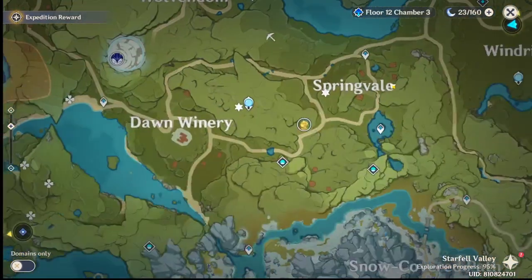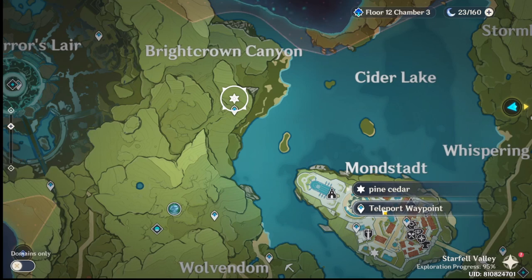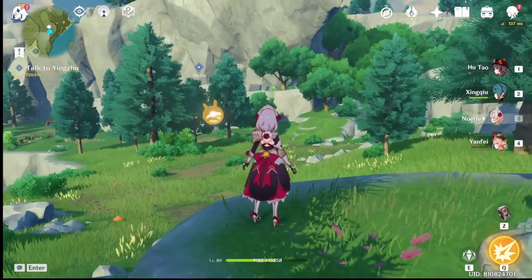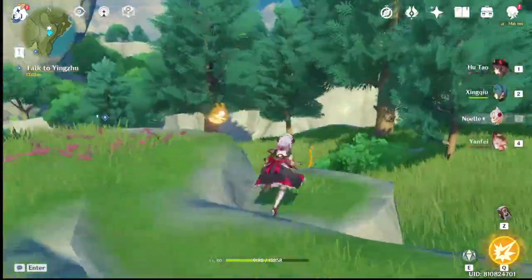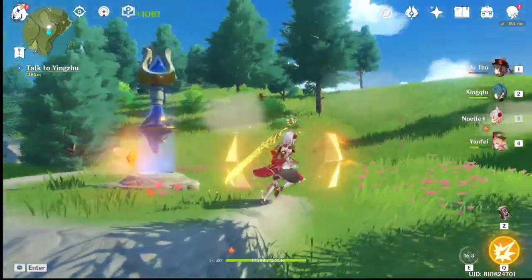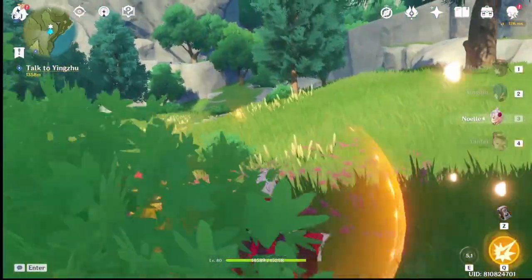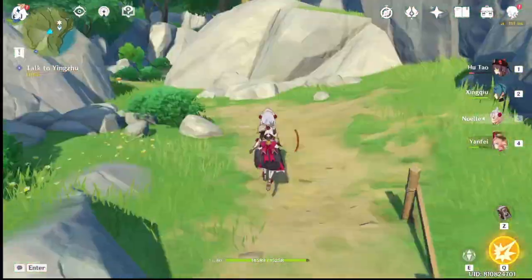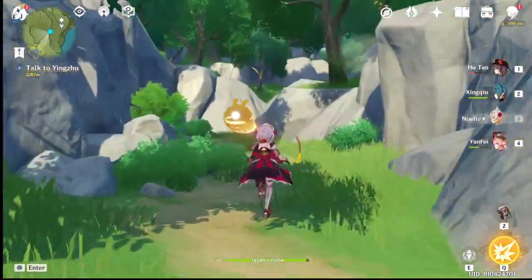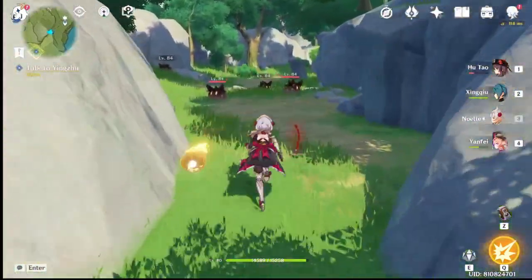The next spot is going to have two types of trees: fir and cedar. You're going to have to teleport to Brightcrown Canyon, and once you get there you'll be greeted by a lot of fir trees and some Hilichurls — make sure you kill the Hilichurls before you start chopping. Going down from Brightcrown Canyon, you're going to find a lot of cedar trees — just follow the path going down. You'll have to deal with some Earth Slimes, so beat them up before you start farming.